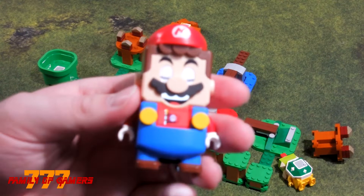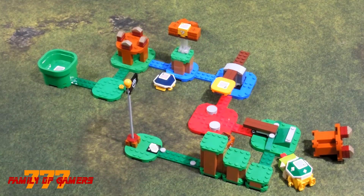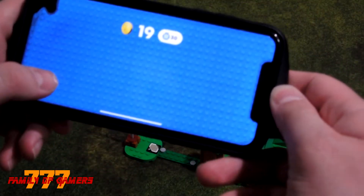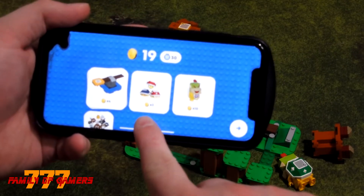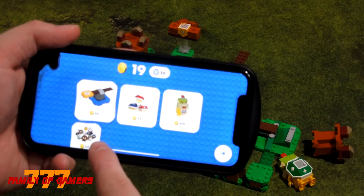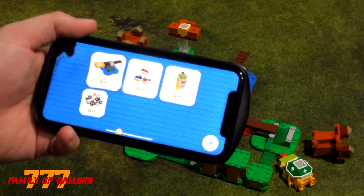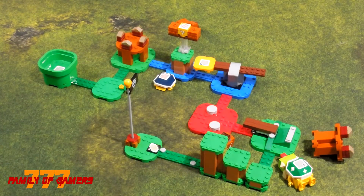Let's see how many coins we actually got. Looks like we got 19 coins. If we go to the phone, it tells us what we got coins from: 10 coins from Bowser Jr., three coins from the Buzzy Beetle, two coins from each Goomba, and only four coins from the little balancing thing. But let's try it again and see what happens.